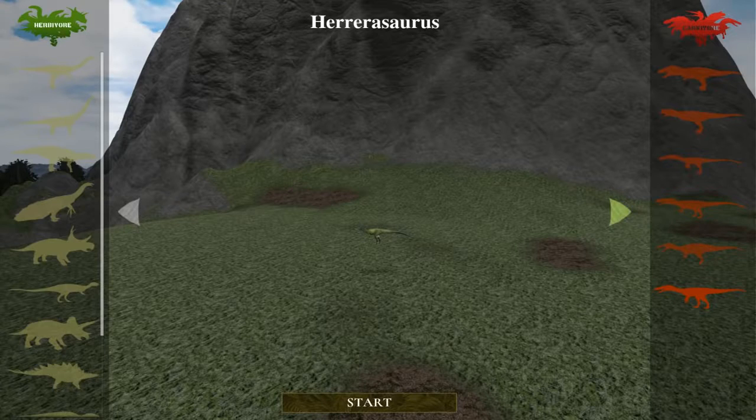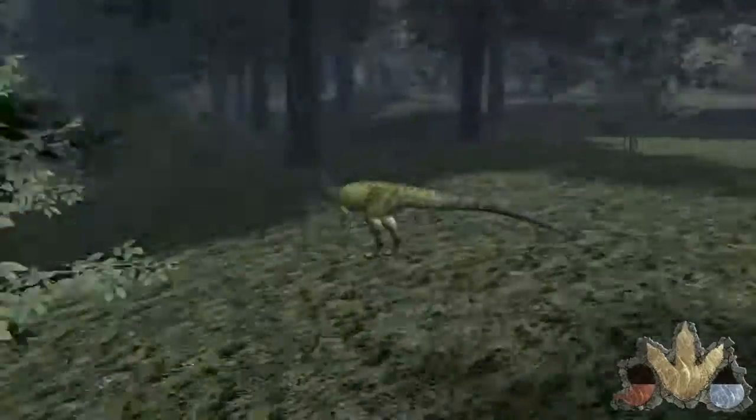We got this guy with five skins total: the little green one, a brown one, a checkered one, a reddish one, and then full-blown albino. That's five skins. Let's go back to the green one because I like this one the best — it looks so nice.